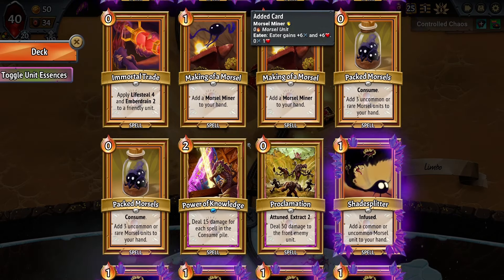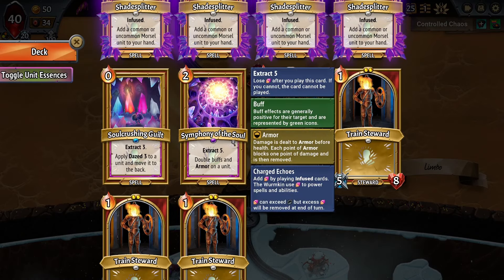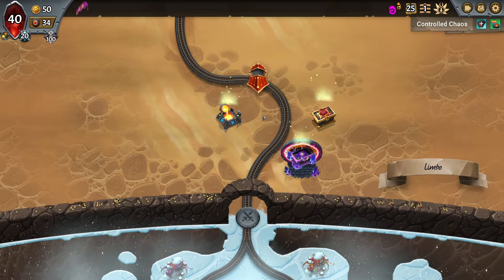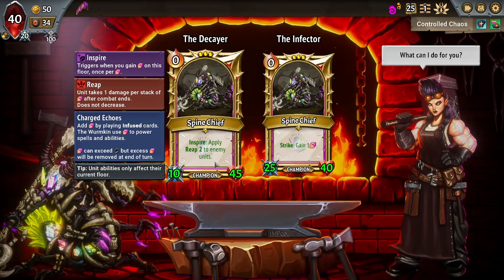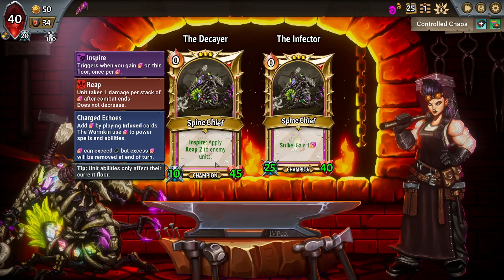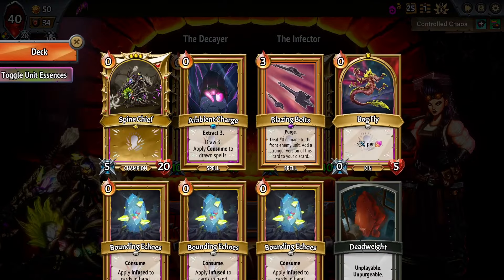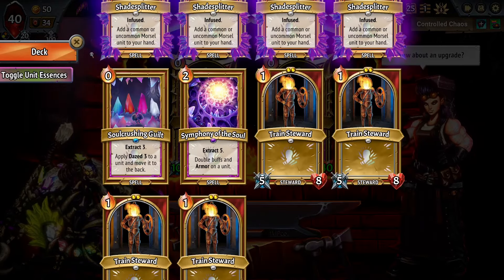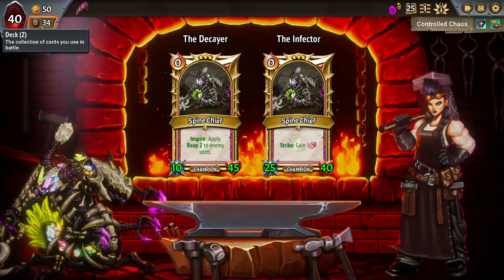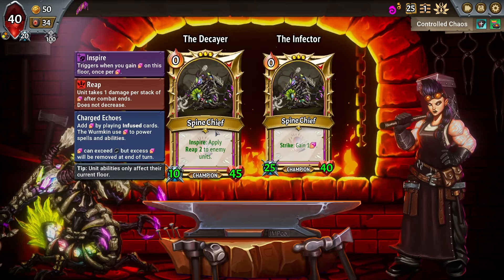I tried Belting Remnant earlier and it just did not work out. Apply Infused to Cards in Hand — that's actually going to be really nice because we don't have a lot of infused cards since we have random cards in our deck. Deal 15 damage for each card in the Consume Pot. Extract double armor buffs. I don't know how useful the buffs part is going to be, but we'll find out. And Inspire — Apply Reap 2 to enemy units.